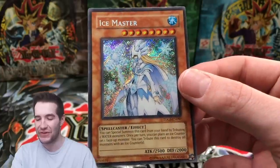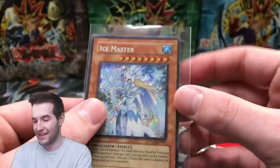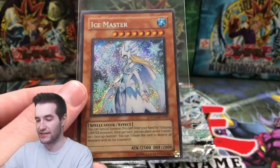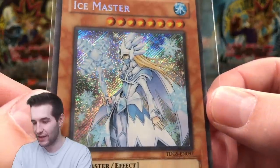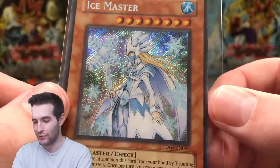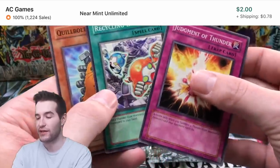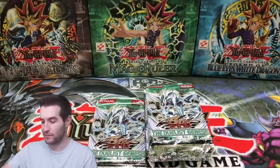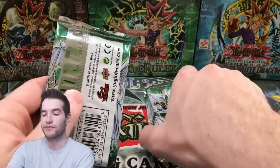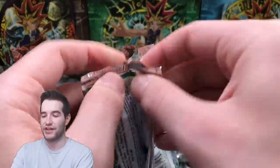A secret rare — Ice Master! That is super cool. I don't think this one's big value but it is secret rare and it looks really good. Ice Master secret rare — so this has definitely turned around. It started off super slow but we are starting to get some good pulls here. This left side was fire — let's finish it out.